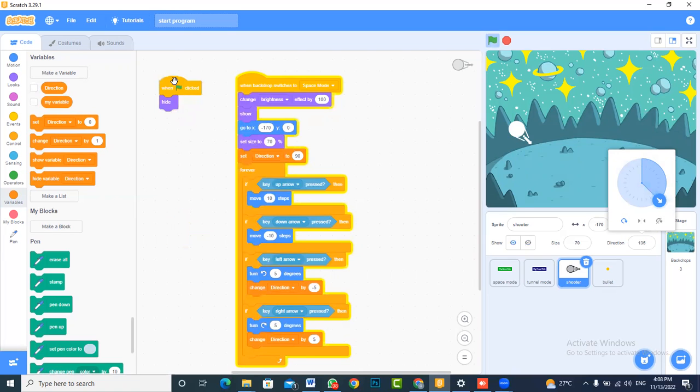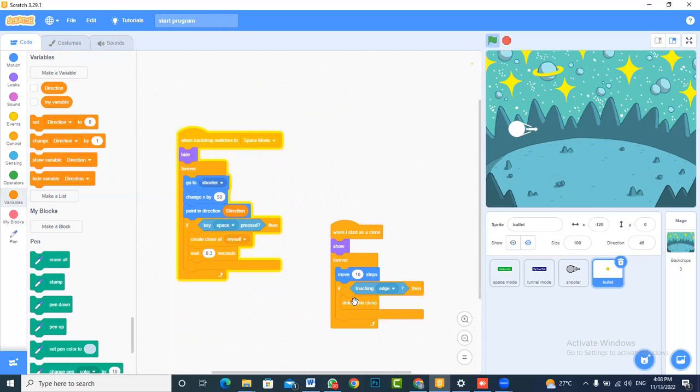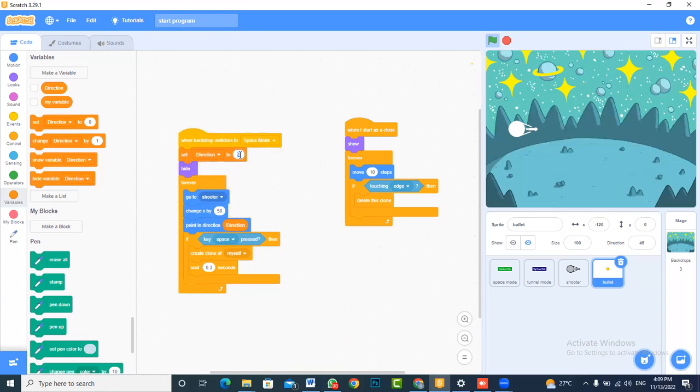Instead of only having the direction set in one place, we are going to make sure that we set direction to 90 whenever the flag is clicked. This way, whenever we start again, the shooter will be in the correct position. The bullet direction is a little tricky, so we will fix that too. Currently the bullets are not being fired in the correct way — your character is facing one direction but the bullets are going another way. We set the bullet direction to 90 on start, and now that's fixed.